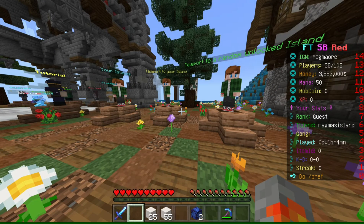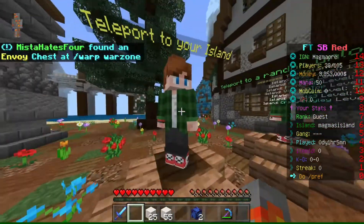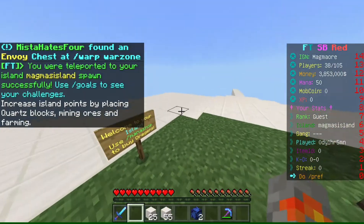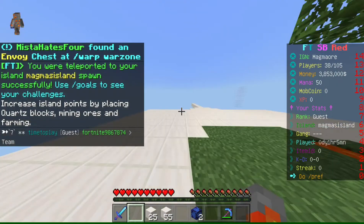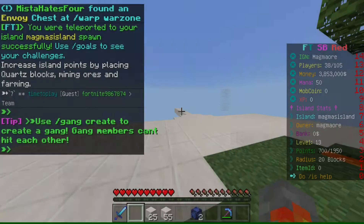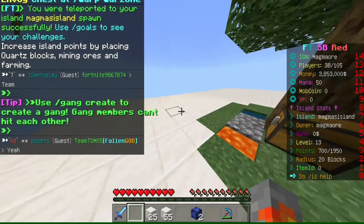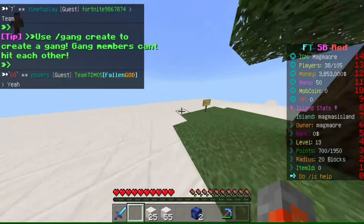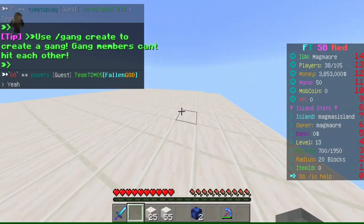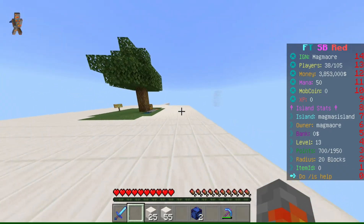If any of you play on Fallen Tech, please tell me what's considered a lot and if 3.85 million is good for a beginner. I can teleport to my island now. There were a lot of nice people in the beginning who explained things and gave me stuff — this is all what they gave me, plus the 2 million coins and the quartz I already sold.